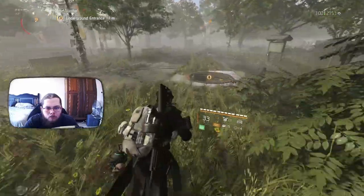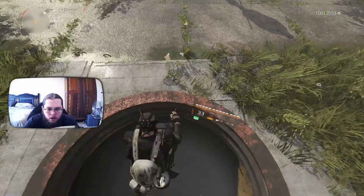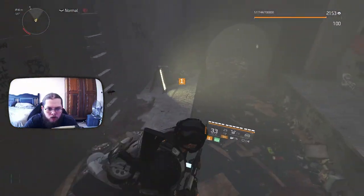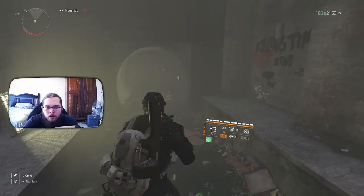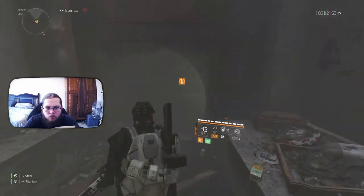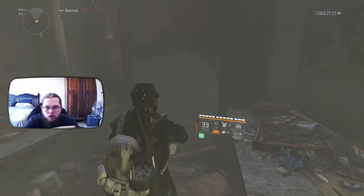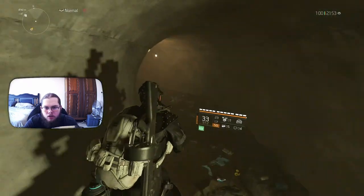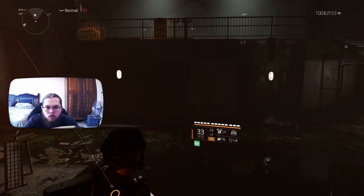Once you get here, find the sewer entrance, go ahead and head on down. You can just jump down by hitting your interact button again. Now, once you get down here, you can either go right or left. You are going to want to go this way — there is a little curve in the tunnel and you are in a room with some stairs.